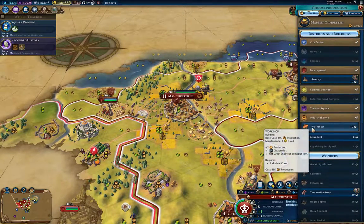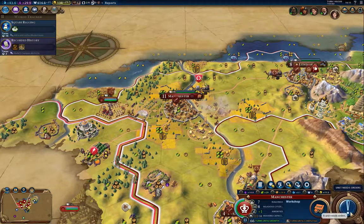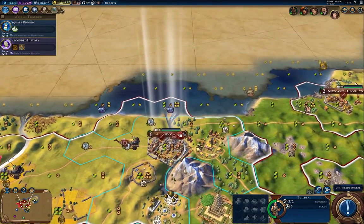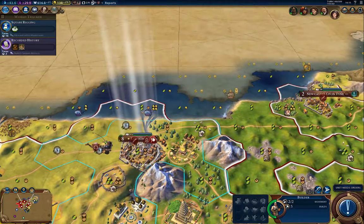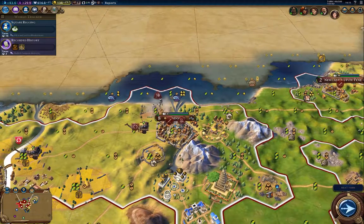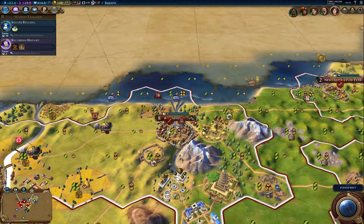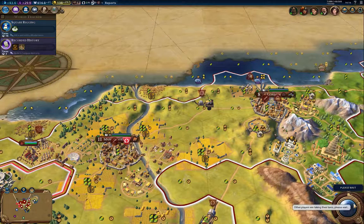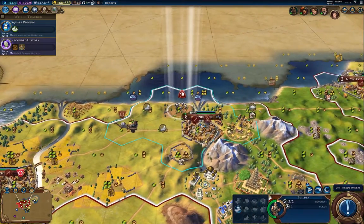Production — so the workshop. I'm going to build some farms there. I want to get the growth rate up for London, because I'm going to need a city of size 13 or 16 by the time everything settles. So I'm going to work toward that here.